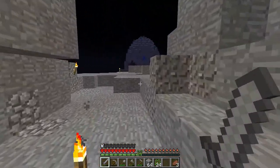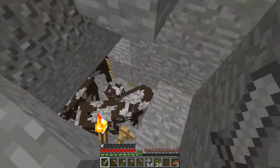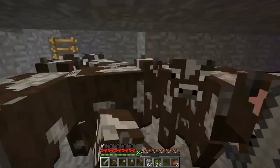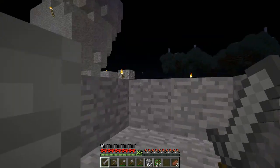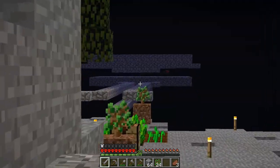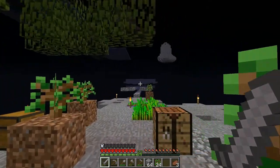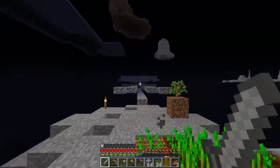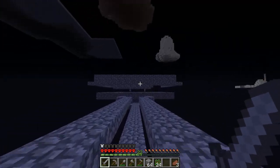Now I'll go check up on the cows and then walk back. Hey cows, how you doing? We're getting a lot of adults down here. We've got a spider over there, and a few skeletons. Nice. Skeletons are what we need — we need the bones. It would be really nice if I had a fortune pick or a looting sword, but I do not.